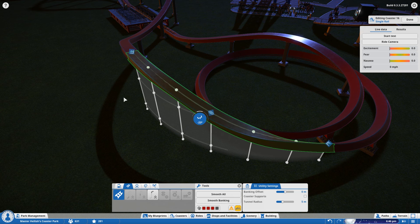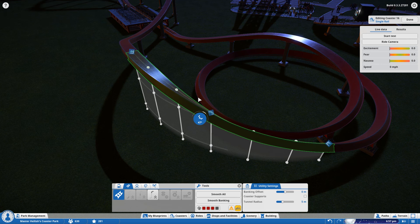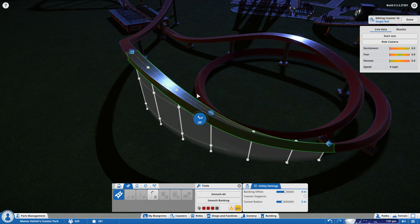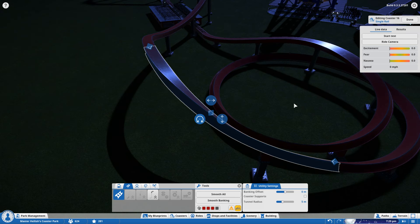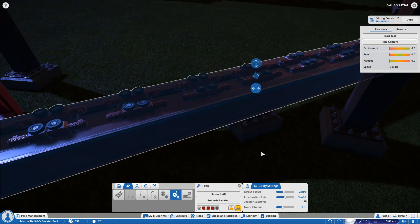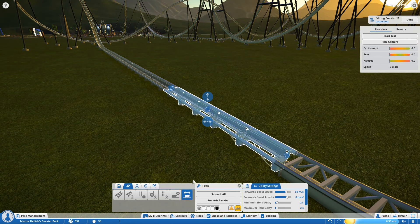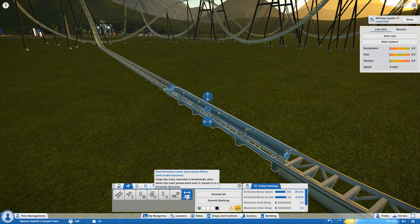As I mentioned in a previous episode, the banking widget needed some sort of feedback element - and now it has. It's got a little thing that tells you exactly how much you're banking by, with a little radial indicator and the icon in the middle showing the angle. Track section controls are now actually in the world rather than down in the toolbar, so you can click these buttons to adjust and work with your sections. In addition to the booster now in the game where you can set your target speeds and acceleration rates, there is now a dual directional booster that can slow a train, stop it and launch it backwards, then propel it forwards again as it comes back over.